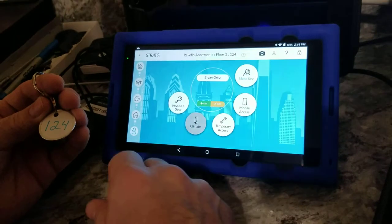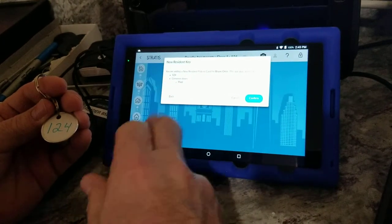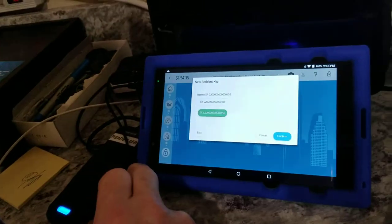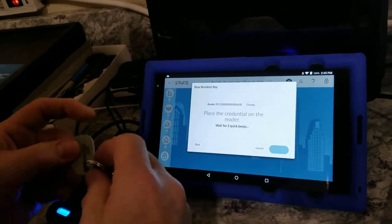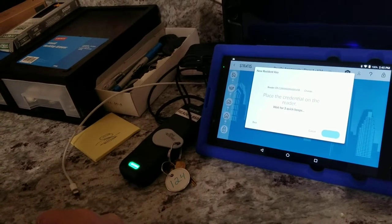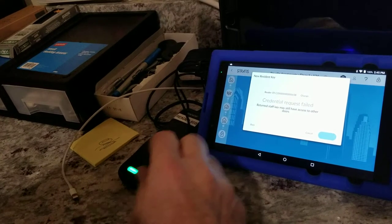You press on Brian and we want to Make a Key. It's telling you it's going to be 124 and all the common door areas including the pool, so we confirm. We're using reader number 65B — I have a marked 65B, perfect matching. We hit that, it's green, we hit Confirm. Now it's telling you to place the credential on the card reader and you wait for three quick beeps.